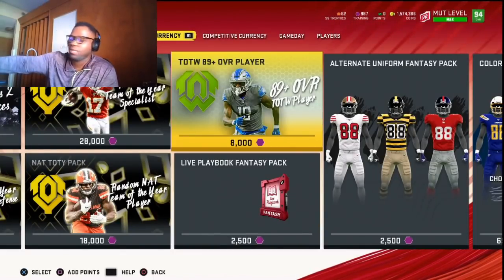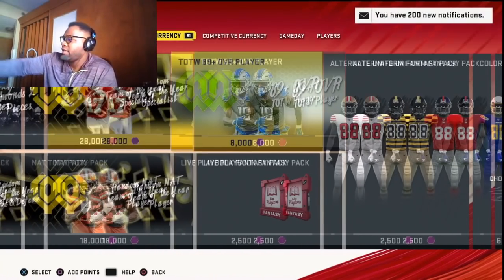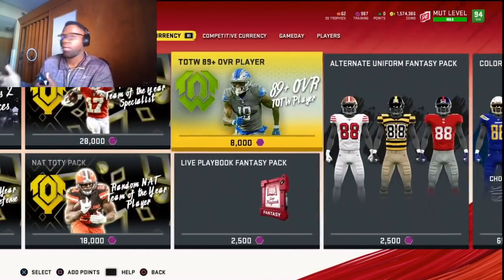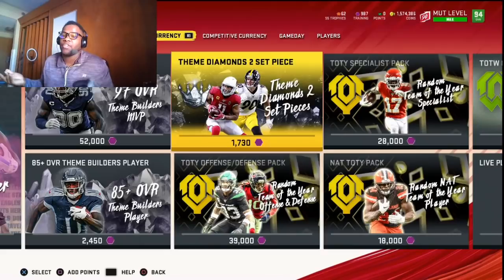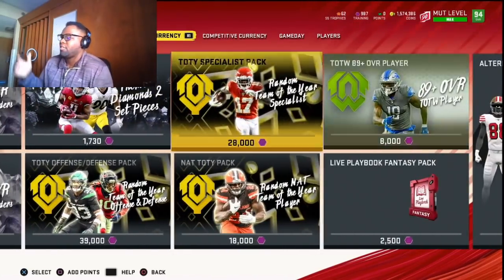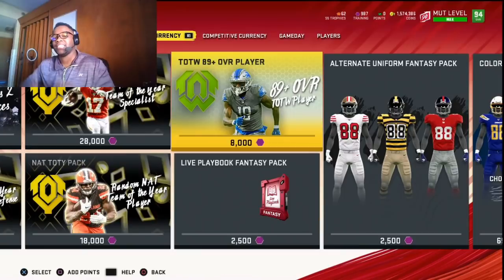It doesn't matter which 93 you pull — Saquon, Deon Jones, Fred Warner — as long as it's a 93 you're pretty much going to profit. You'll get two pulls and have some training left over. Use that to open the theme diamond two-set piece for another chance at a 91. If you pull a 93 and a 90 and then a 91 from the set piece, you've turned 115-120k into around 160k or more. That's why this set is so profitable.